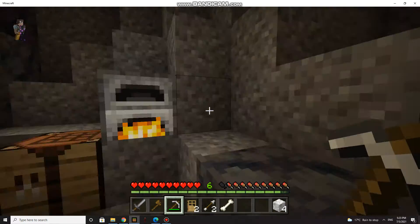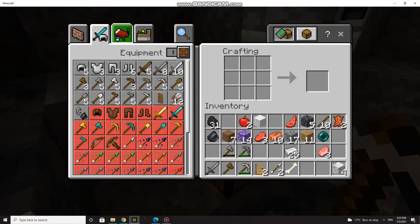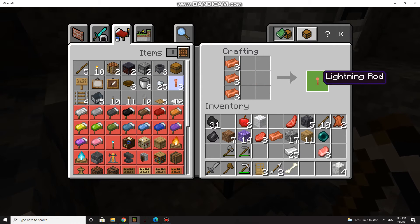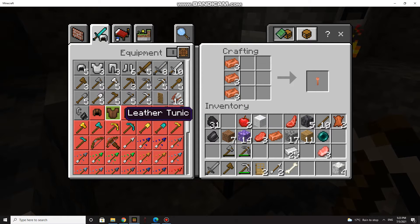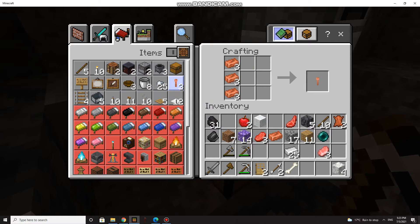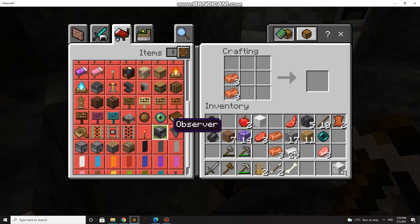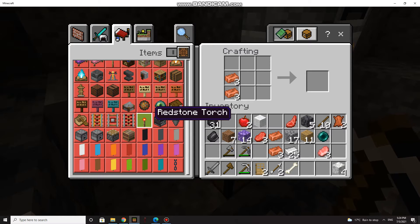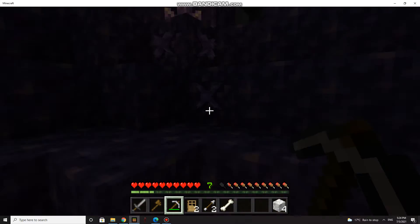Let me try to make something with this copper. We can make a lightning rod - I know what this is. When you put it out, lightning can go into it when it's raining and it booms. You can also make a spyglass if you put it like that with a crystal on it. You can make it with an amethyst shard and spyglass - it's a new item in the game.